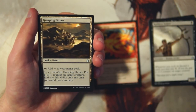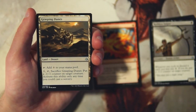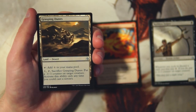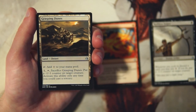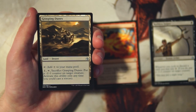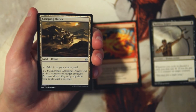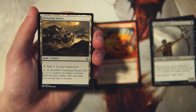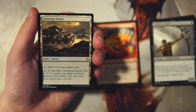Grasping Dunes is a land — a desert, which does have some synergy in this set. You can tap it for one generic mana, or pay one, tap, and sacrifice it to put a minus one counter on target creature — sorcery speed only. Not super exciting. If you're not in a color-intensive deck you might play this for a little extra removal, but generic lands tend not to do well in limited. A lot of times you end up in multi-color decks and don't want to waste a slot on something that can't help you cast your spells.